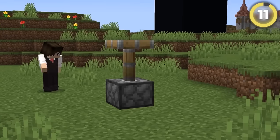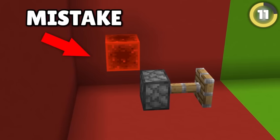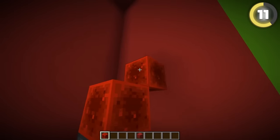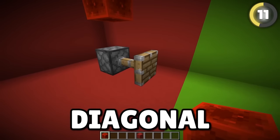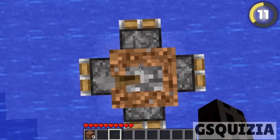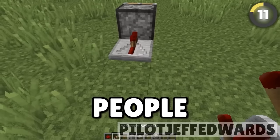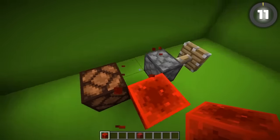Mojang says the block that causes the most mistakes in the game is the piston. However, one of their biggest mistakes actually turned into a well-known feature: pistons being activated by a nearby block directly above or diagonal to them. This was before redstone conductivity within blocks, so Mojang decided to implement redstone conductive blocks into the game.